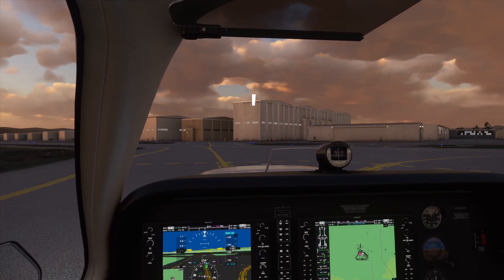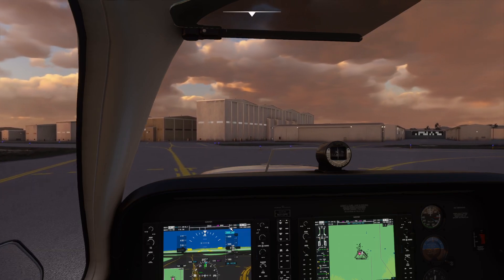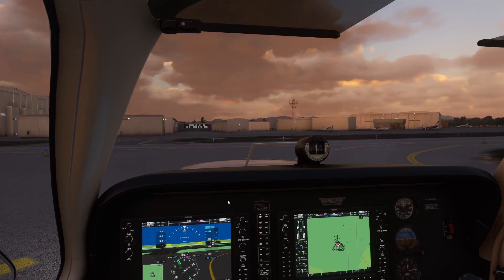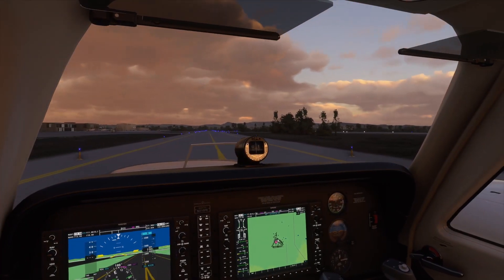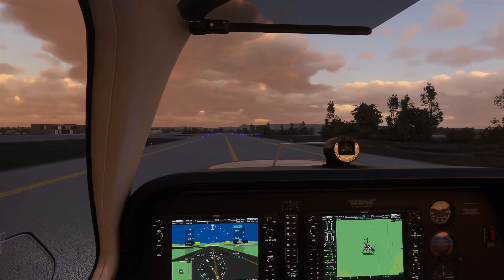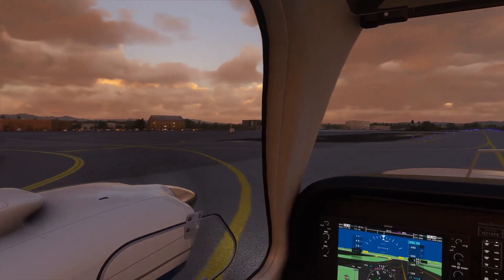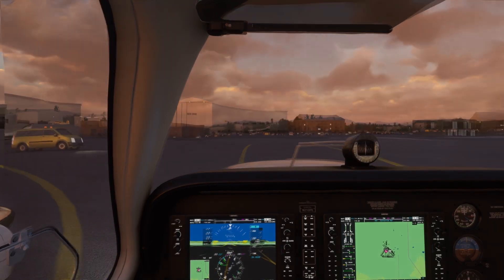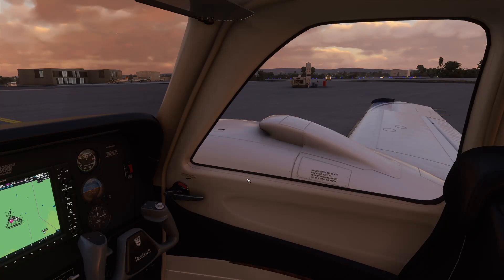Tower instructed: 'Baron Zero Pop Echo, taxi to parking via Alpha, monitor ground, have a good day.' Taxi parking, monitoring ground — so we switch over to 121.9. Monitor is very different from contact: monitor means just listen but do not call. We do this so we're on the ground frequency in case the controller needs us, since the tower has already coordinated with ground — in this case, it's actually the same controller working both positions. This is set up as a fail-safe so we're in the right place if someone needs to reach us. We'll come to a stop on the ramp and set the parking brake.